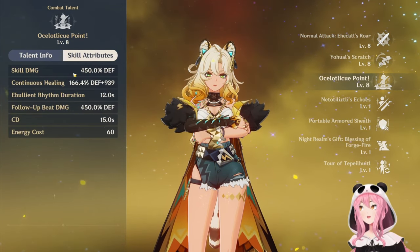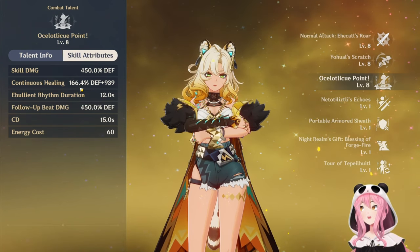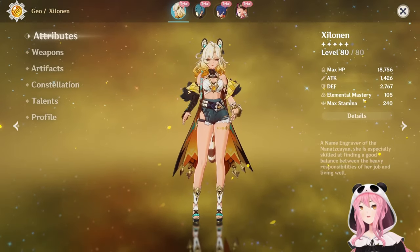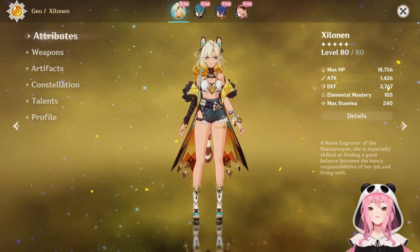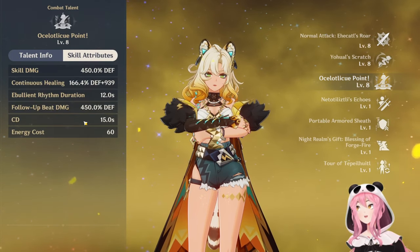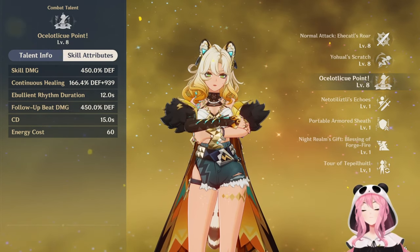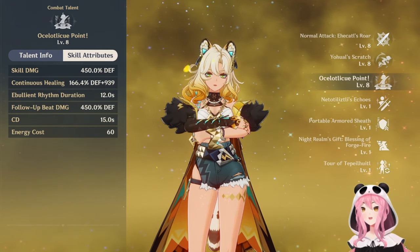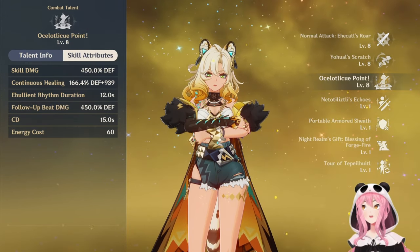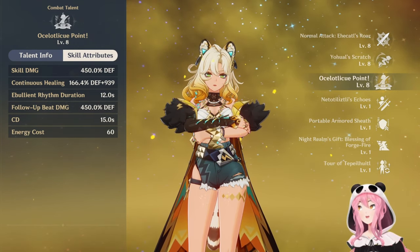So if you have different elements in your team - at least two - then her burst becomes a heal, and it'll still do some damage. But if you have a geo team, then her burst becomes additional geo AOE damage, all based off her defense. The skill damage does quite a bit at 450% at level eight. Continuous healing is 166.4% of her defense plus 939. The trial Zilanen has 2767 defense, so doing some quick math, she heals about 5500 HP per interval - and honestly that's good enough. That's pretty good as a healer, so you might not even need to bring a dedicated healer depending on your team.